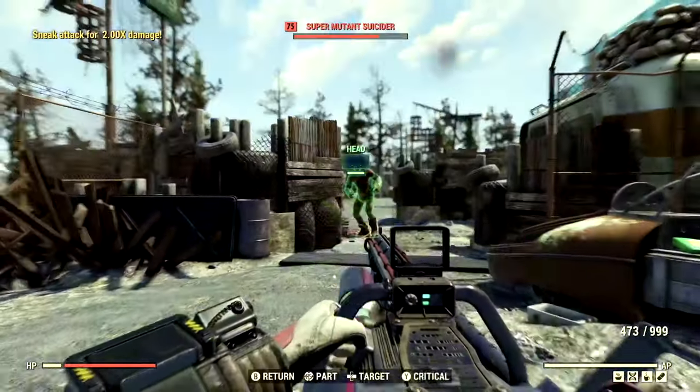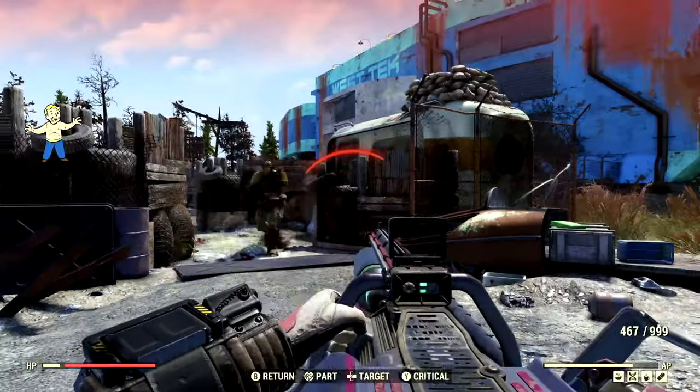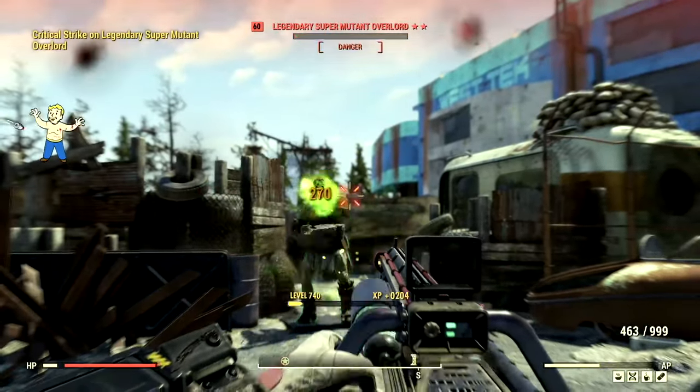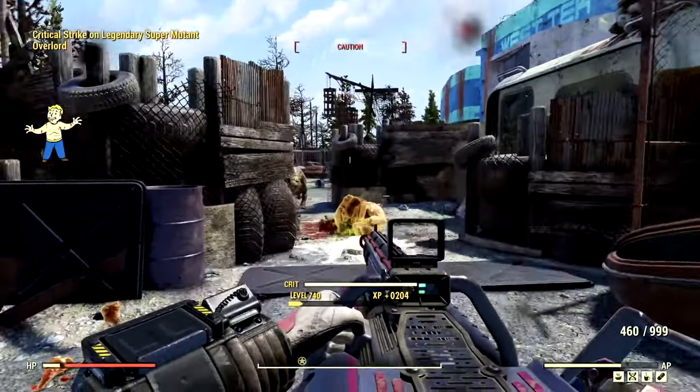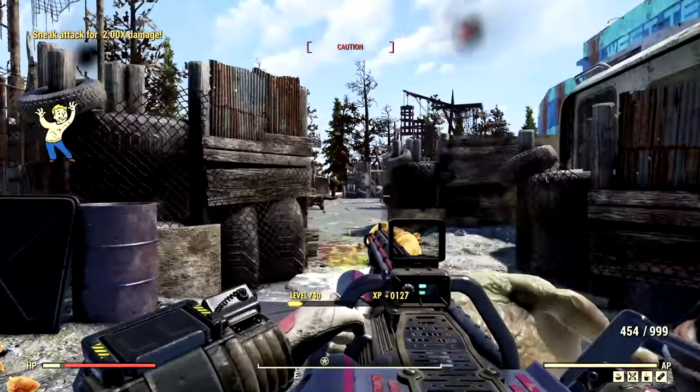The reason we use the charging barrel is because if you use it in VATS, it does a ton of damage — look at that. And it doesn't cost a lot of AP whatsoever. Goodbye, you stupid fool. There was an 800 in there. Holy crap, that is coming from a heavy gun. That is insane.